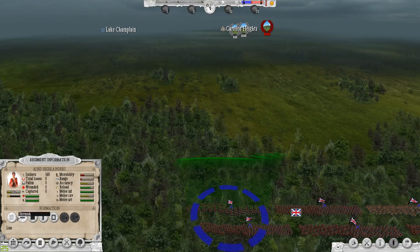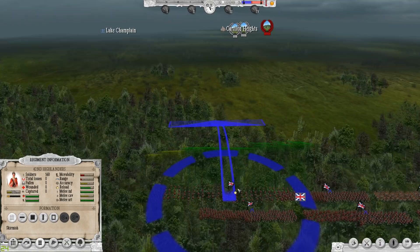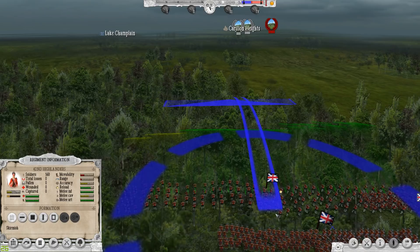We've got the 27th Enniskillen Infantry, 42nd Highlanders, et cetera. We can choose various formations — if we want to go into a skirmish line we can do that. Right-clicking looks like all it takes to give a movement order. With this game, since there's command and control and you're issuing orders to a subordinate, there's a lag between when you issue the orders and when they begin to follow — which makes sense, because on a battlefield that's the way it would be.